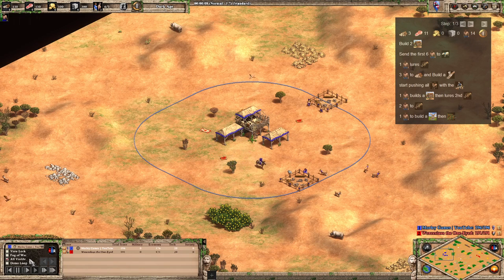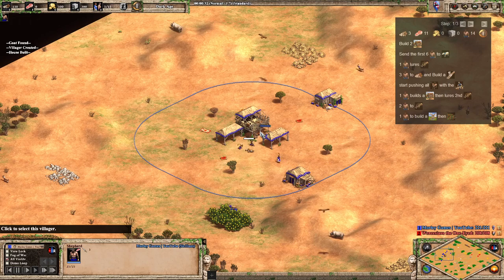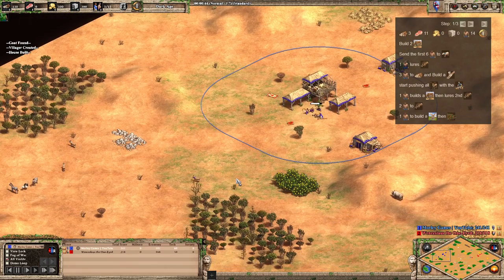Hello guys and welcome back. We're bringing you a new build order. This is the current meta for archer opening or archer rushing in Age of Empires 2. Two-range archer rushers have been non-existent in 1v1 for a long time, because they're too easy to counter with one-range skirmishers. What we're seeing nowadays is a really fast 19-pop one-range opening for archer rushing.